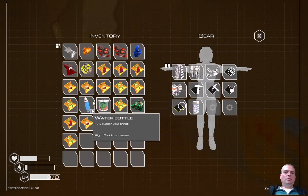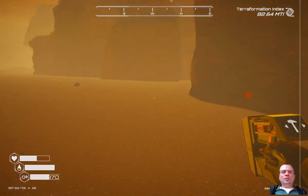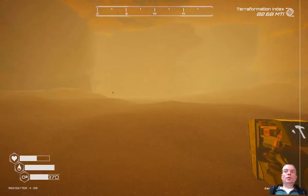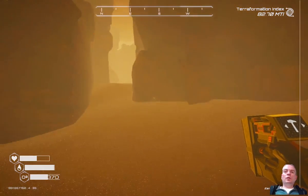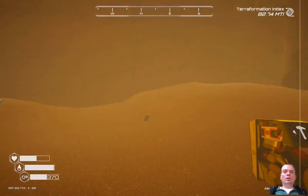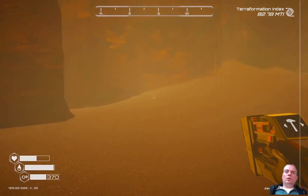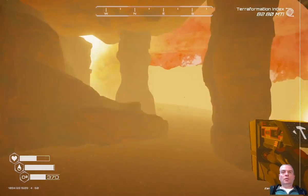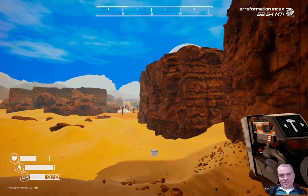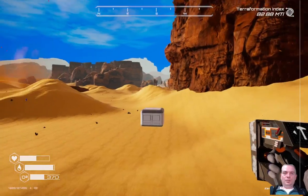There is a chest here, let's check it out. Holy moly, this area is huge - forget about there being nothing here. This area is absolutely huge - it needs a shelter by itself.